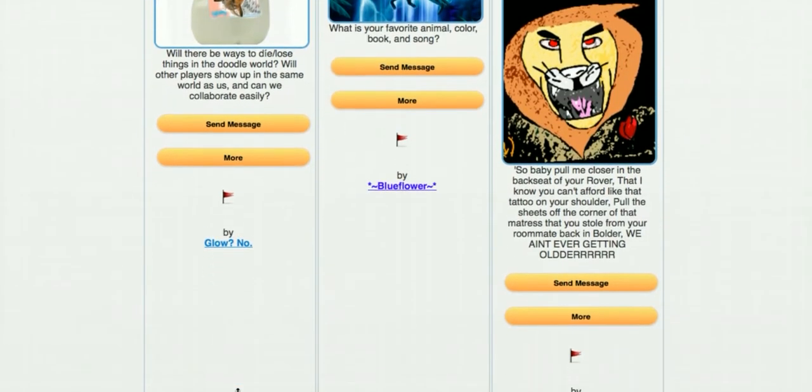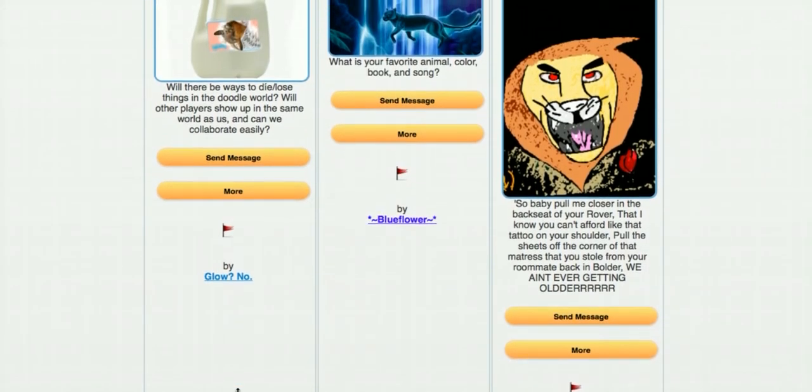Glow No asks: 'Will there be ways to die or lose things in the doodle world? Will other players show up in the same world as us? Can we collaborate easily?' The whole goal is to make projects more fun, more expressive, more types of projects. I like your idea of being able to die and lose things — so maybe if a boss or an animal defeats you, you lose some gel, a sticker, or some things in your inventory. Let me know what you think of that.